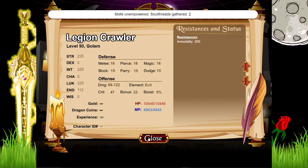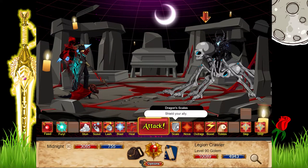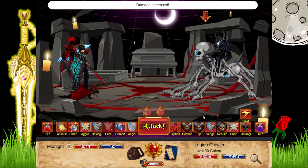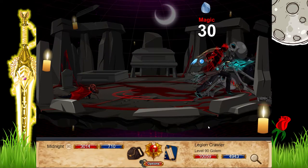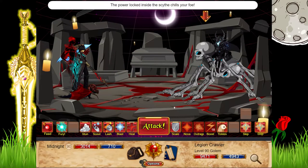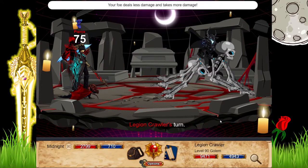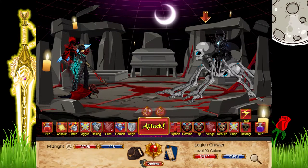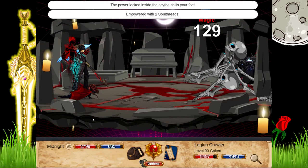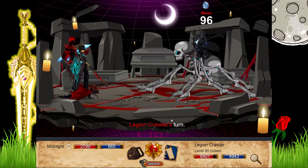200 immobility, not too bad. We'll get a crit and a boost because I have a feeling this guy's attacks might get stronger as the fight goes on. It might be useful to get the shield a bit later. This always strikes me as one of those bosses that's pretty weak to begin with but gets really powerful after. Maybe he's just this weak — that would make him like the easiest fight so far, which I doubt. We'll get a shield now, might as well.